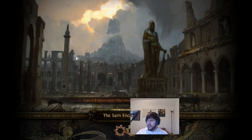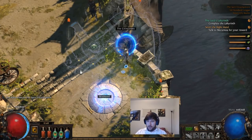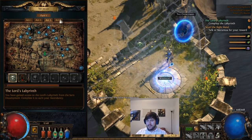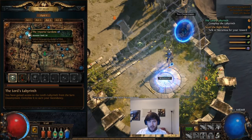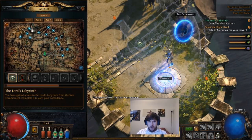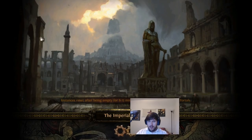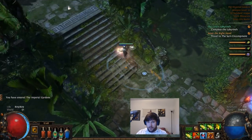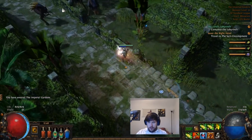Movement skills are king in this game. They can affect how fast you clear maps in the end game and how easily you get over obstacles in the early game. Next we're going to the Imperial Garden, which is the area prior to the Scepter of God, and in this location there will be another Trial of Ascendancy.